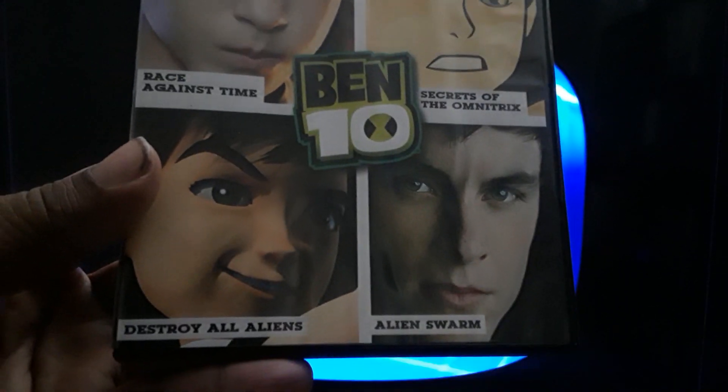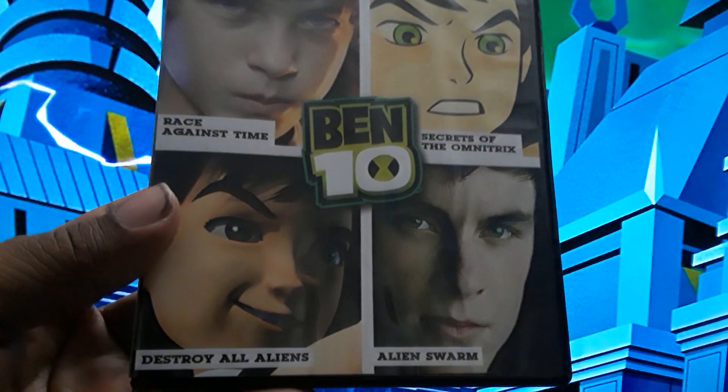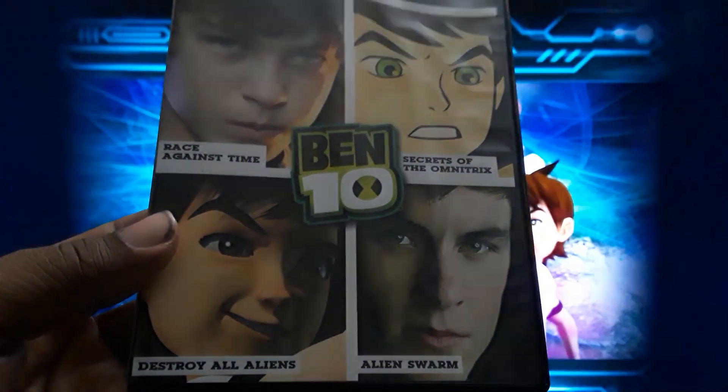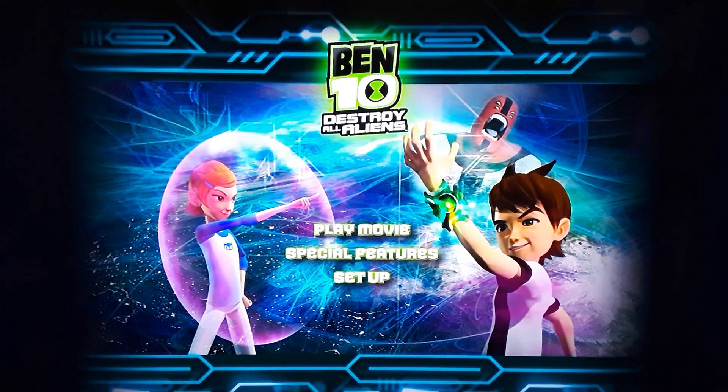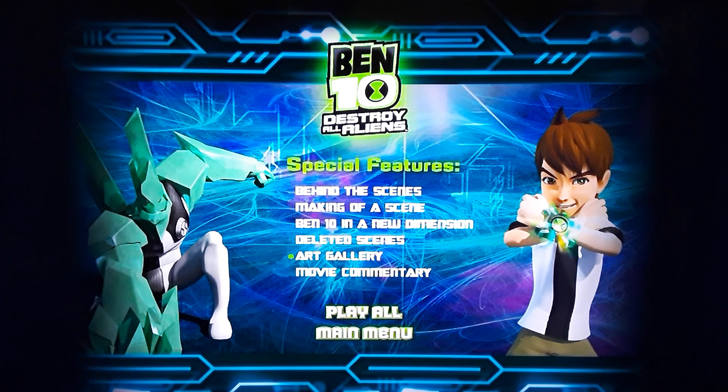So next up we have Destroy All Aliens, which is the CG film. Looks like we got Four Arms in the back there — there's Ben and there's Gwen. And you have another Omnitrix logo as your icon. So you have Play Movie, Special Features — and looks like it turns white when you click — and you get quite a bit here. So you have Behind the Scenes, Making Of, a scene, Ben 10 in a New Dimension, deleted scenes, art gallery — there's Diamondhead right there — and then you have a movie commentary, which I thought was fun. You have an option to Play All, and then you have a main menu.